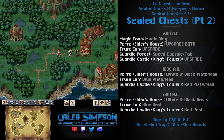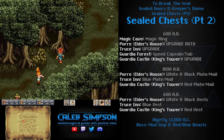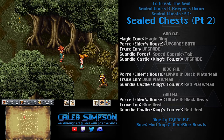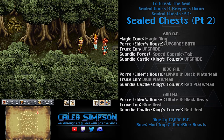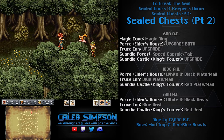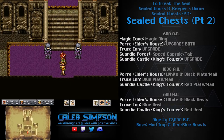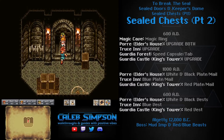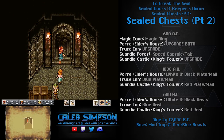There are two chests in the poor village elder's house, one chest in the Truce Village Inn upstairs next to the beds, and one more in Guardia Castle. On the way, grab the shelter from an enemy in Guardia Forest. In the top right corner of Guardia Forest in 600 AD there is also a speed capsule inside a sealed chest — grab that as you pass through, then continue toward Guardia Castle. The chest is up in the King's Tower on the left side, past the throne — just interact with it and don't pick up the item. Go all the way back to the Epoch and then go to 1000 AD.